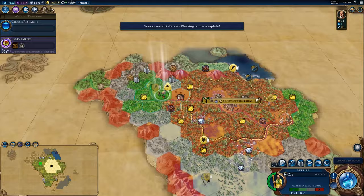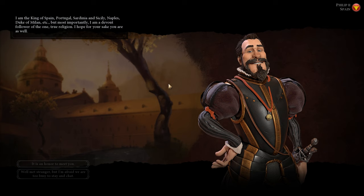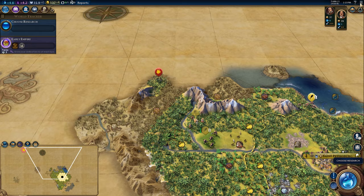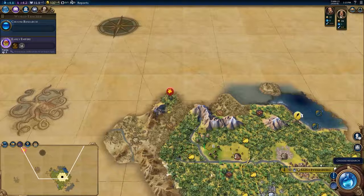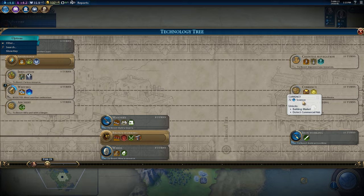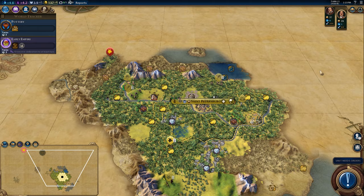Do I settle here? Maybe I'll settle a tile away. It's an honour to meet you — exchanging information. Send delegation. He's actually really far away and his scouts are already down here. We grab bronze working, maybe super early. We're also going to want to pick up riding. We're going to want to rush currency ASAP. I think Divine Spark makes sense because we're going for a tourism victory.